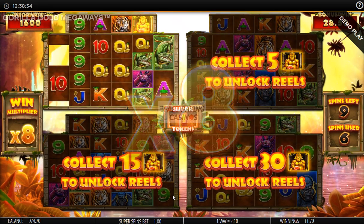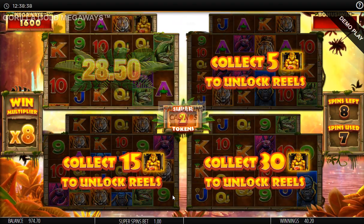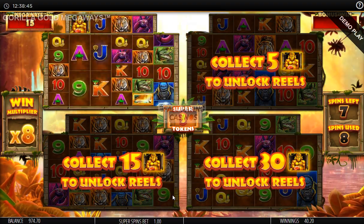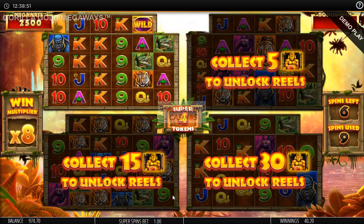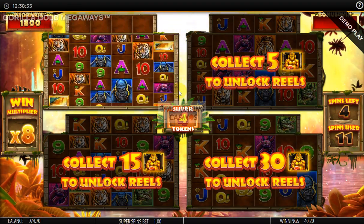There is an increasing multiplier — standard Megaways feature. We've collected 1 gorilla... I think that's 2 now, golden gorillas. So we might open another grid up here. We need 3 more. We've got 4 actually, it says in the centre there. So I think 1 more gorilla and we'll get 5 extra spins and open up the second grid.